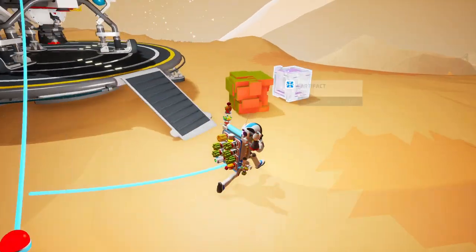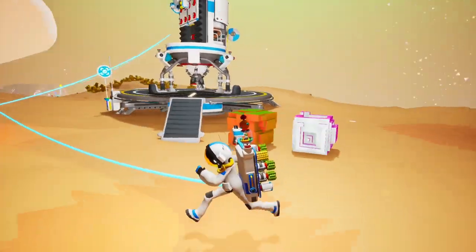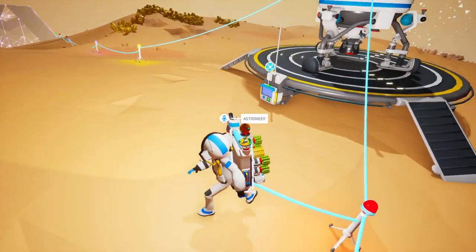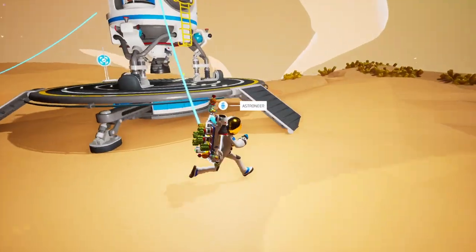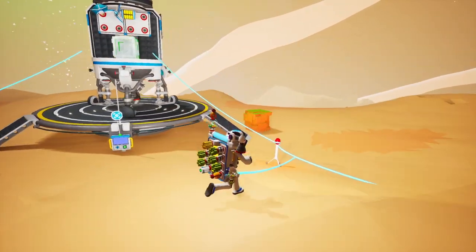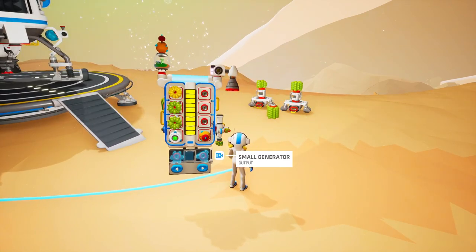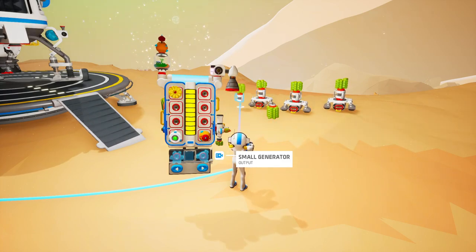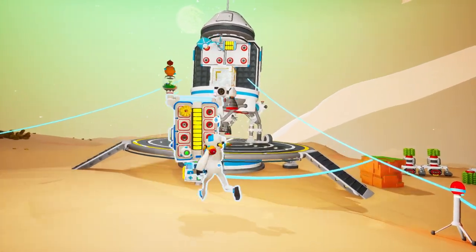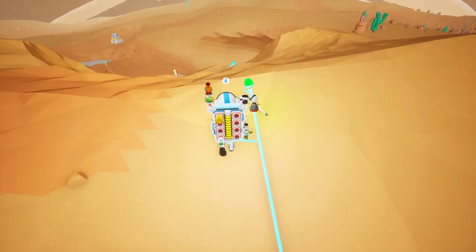We'll put the artifact in storage. We can leave the power generators here — there's no cable slot on either the landing pad or the shuttle itself, so we'll just drop these here for now. We'll put the mutant spiny seed in storage too. What we are going to need is a little bit more compound. We're going to need more tethers before we dig down. There was some compound around here somewhere. Let's dig this out and head down to see if we can find some goodies.